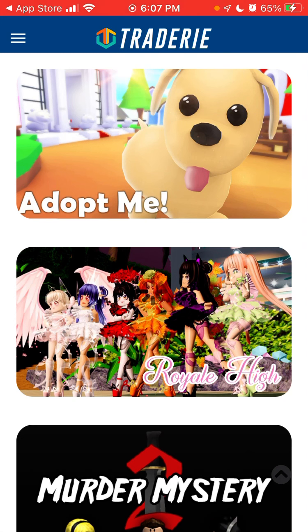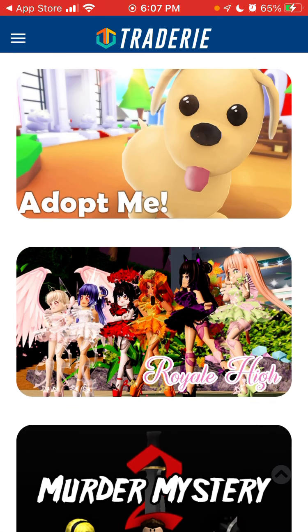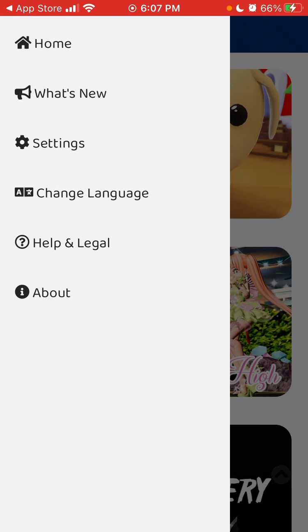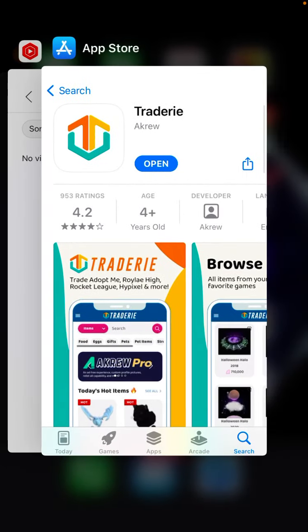You go to a specific game — either Adopt Me, Murder Mystery, Royal High — and then for some reason it doesn't load properly, so let's try to open it up again.